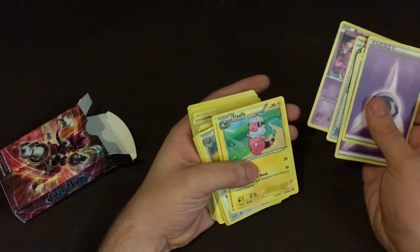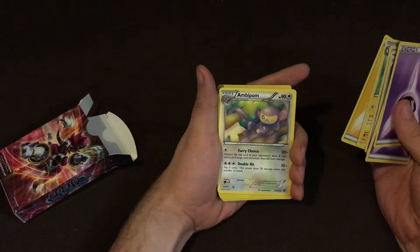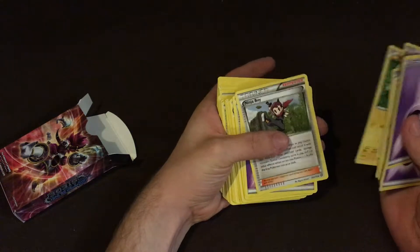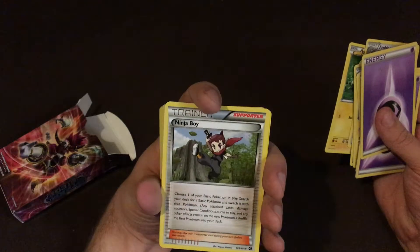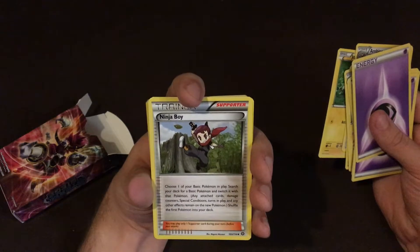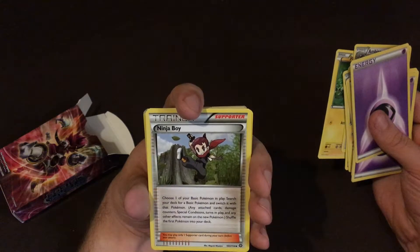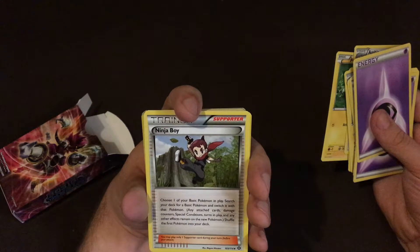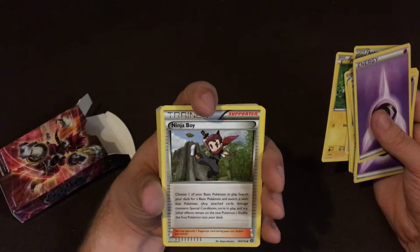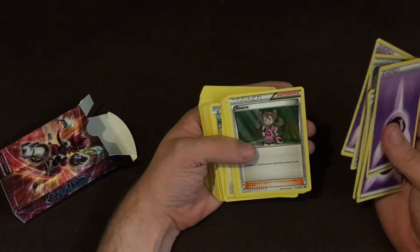A Driftbloon. Choose one of your basic Pokemon in play, search your deck for a basic Pokemon and switch it with that Pokemon — any attached cards, damage counters, special conditions, turns in play, and any other effects remain on the new Pokemon; shuffle the first Pokemon into your deck. That's interesting. Shawna: shuffle your hand and draw five cards.